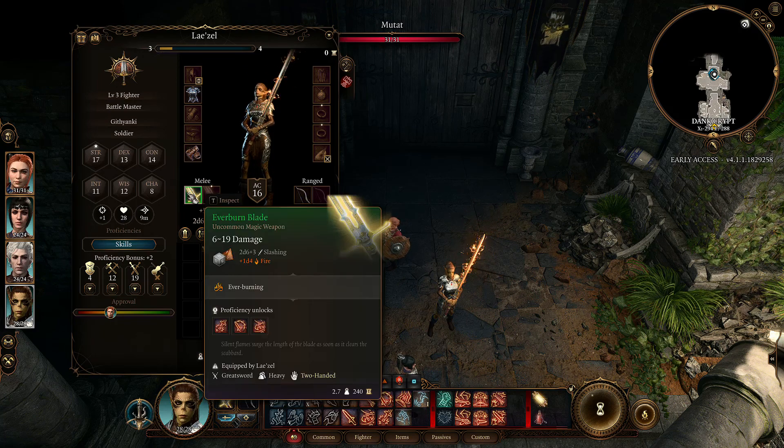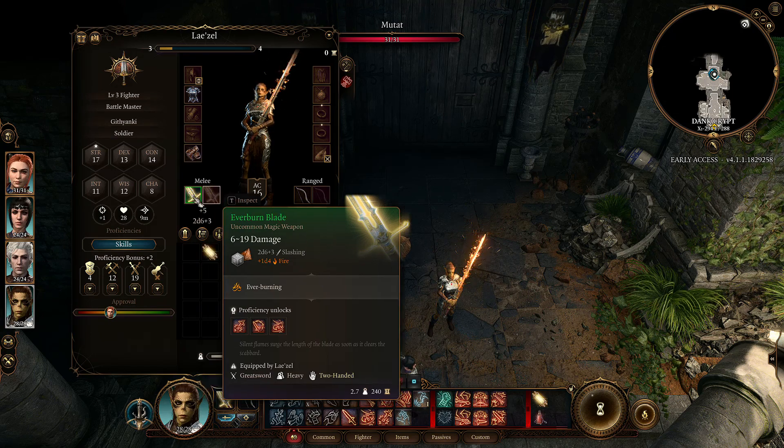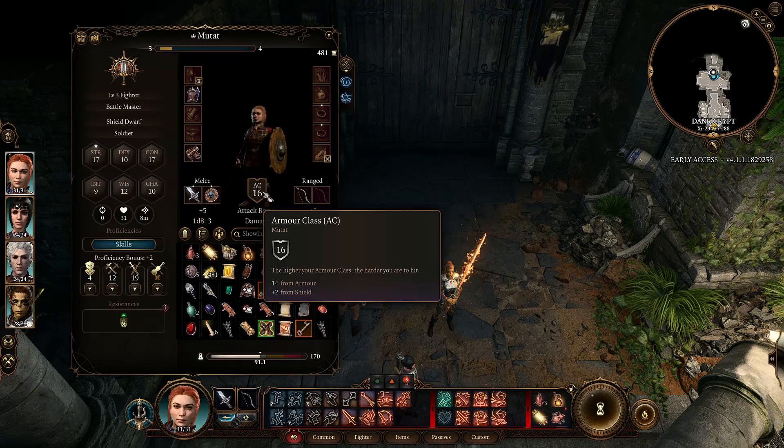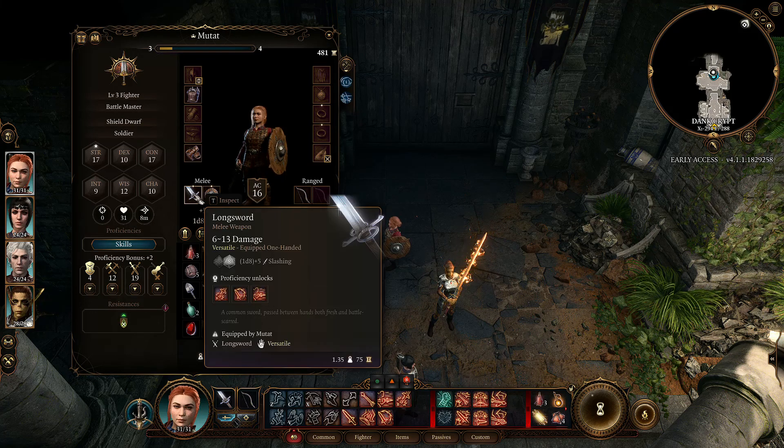For Lazel, the average of a d6 is 3.5 — I realize you can't roll a half, but bear with me — so that would be 7 damage plus 3, which is 10 damage per round. That's her average damage per round, so we'll keep an eye on whether we're doing above or below average. For the sword-and-board character, half of a d8 is 4.5 plus 5 equals 9.5, so we'll round down to 9 damage as our average.